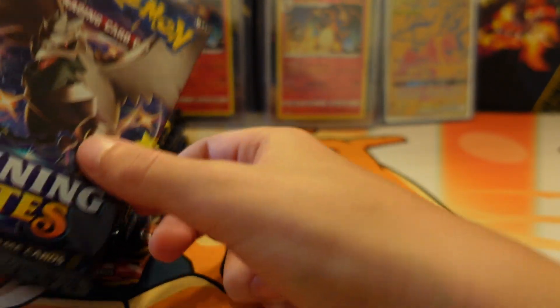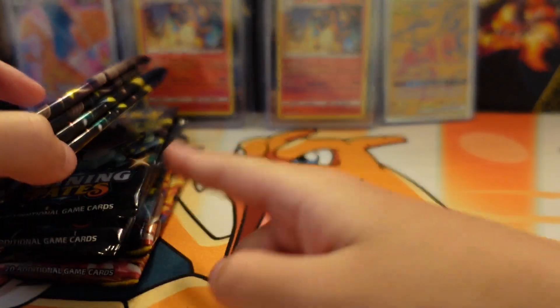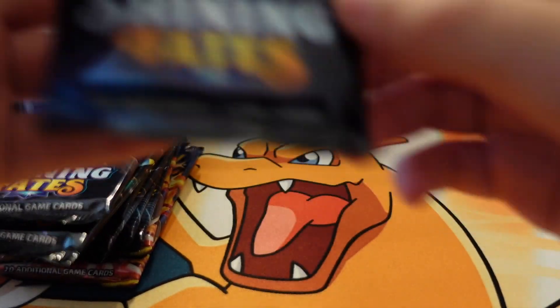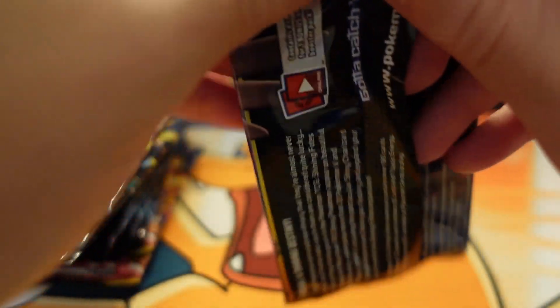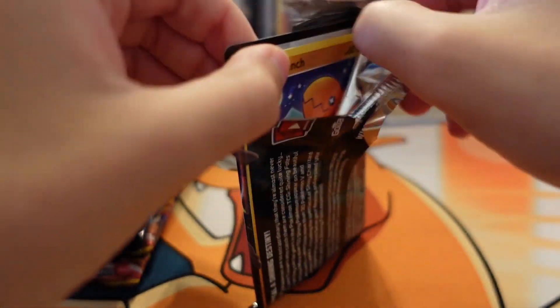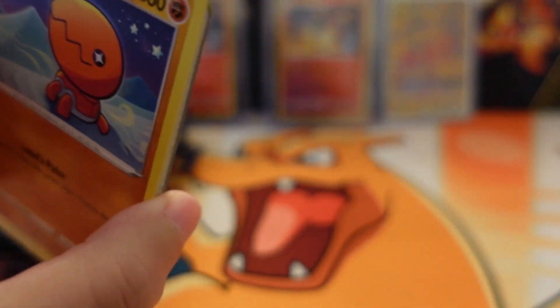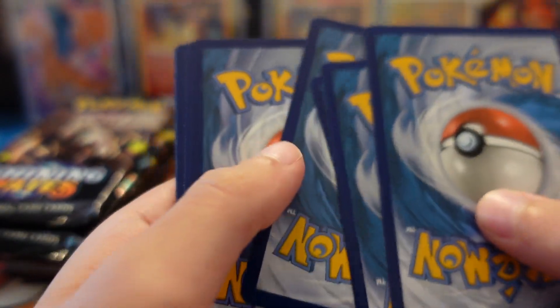Next is all of the Shining Fates. We got the Corviknight first, then — I forget his name — and then Toxtricity, and then the last is the two Charizard pack artworks. But first we're starting off with the Corviknight. I can't believe that — that's a sign of getting the shiny Charizard. And that was the only pack at Walmart.